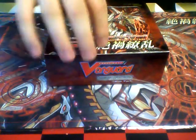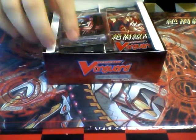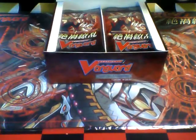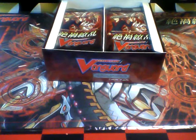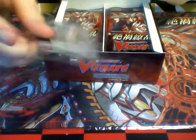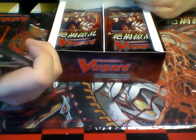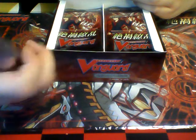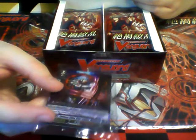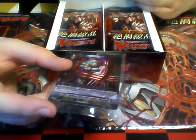So I got 4 boxes. Supposedly the odds of pulling an SP are 1 in 4 boxes. Each box is going to come with one of these promo cards for Linkjoker. This is actually one of the better ones — this is Niobium, a grade 2 with 9k power, and he gains 2,000 power for each of your opponent's locked units.